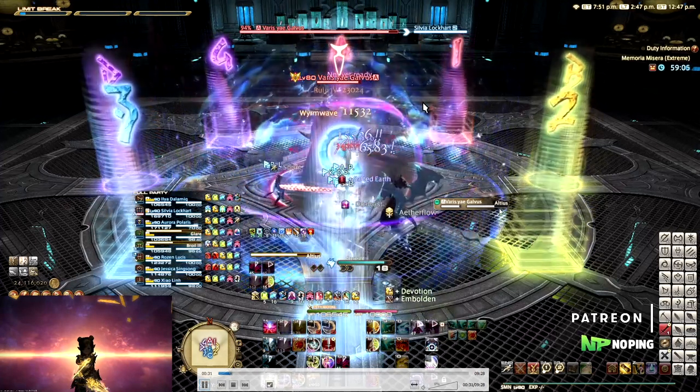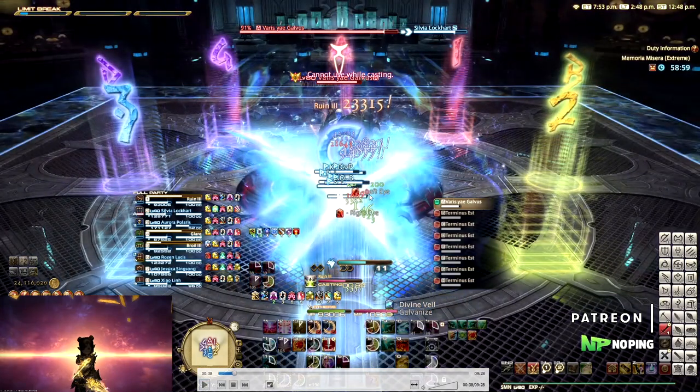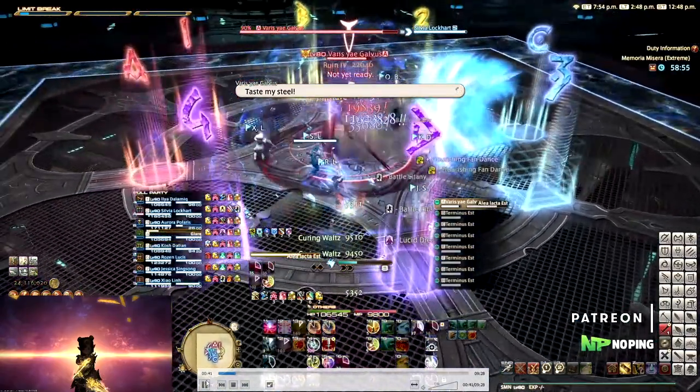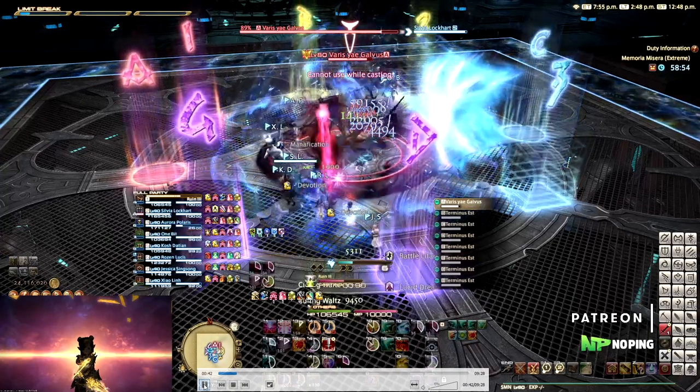First we're starting off with Altius. This is a raid-wide AoE, so make sure you're healed up, but it's also going to spawn crosses on the position of all players. Later, when they finish their cast bar — which you can see in the enmity list — they dash through the arena in the direction your character was looking. So it's very important to stack these up and all look in the same direction. We have all DPS and healers stand on the C side looking towards A, and tanks on A looking towards C.